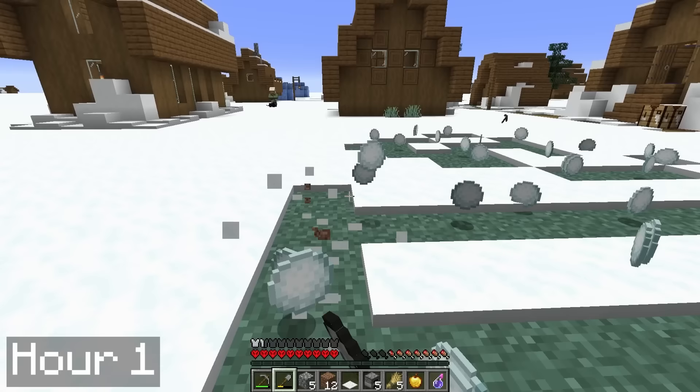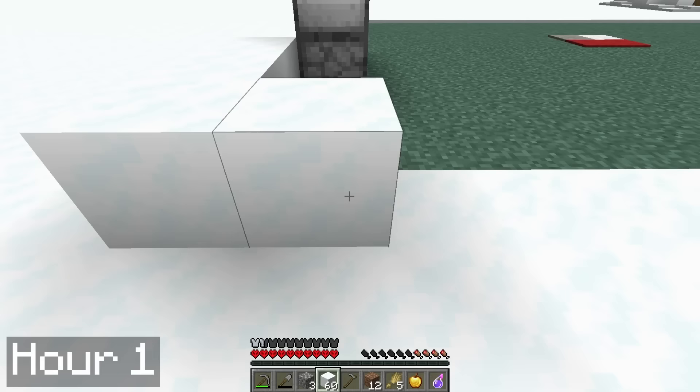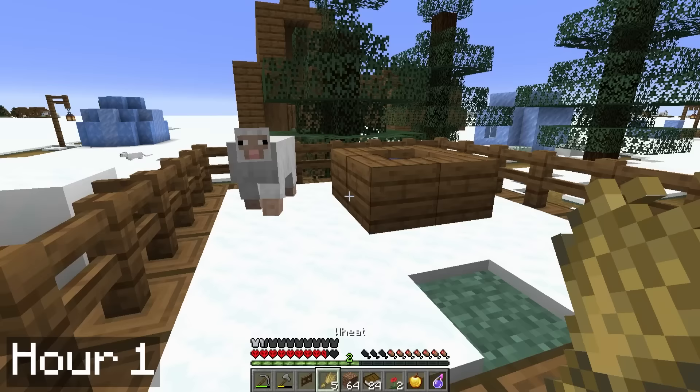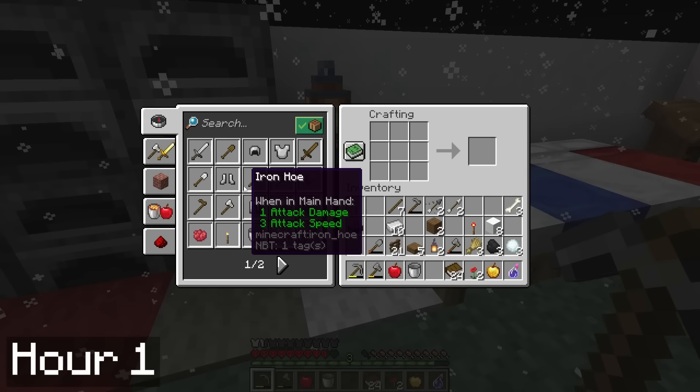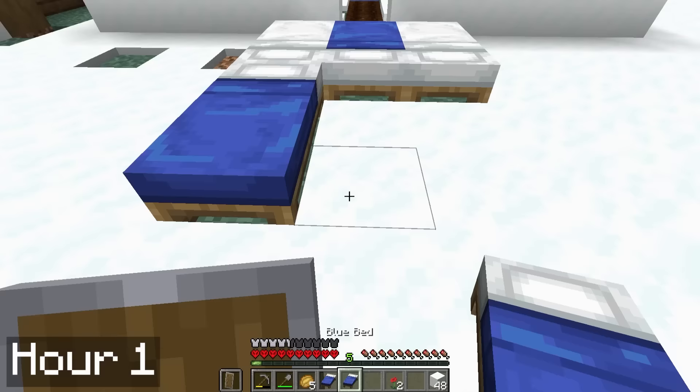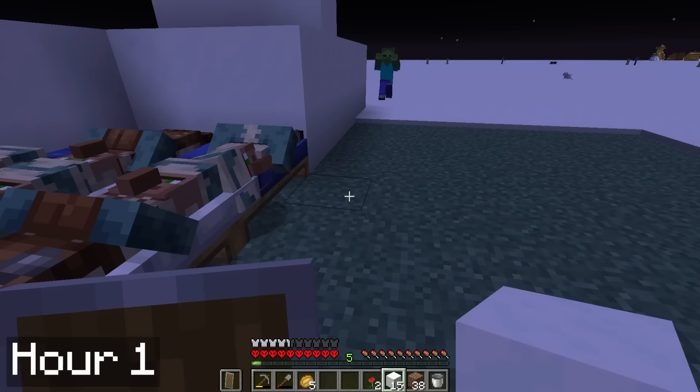I began mining a ton of snow to set up a little base for myself using snow blocks. After that, I started setting up a villager breeder so I can start breeding villagers before zombies kill them all. I made sure to capture some nearby sheep before they could run away, and I managed to craft an iron chest plate for myself. I got ambushed by a creeper shortly after. The next day I finished up the villager breeder, and the villagers ran right into it when it became night, which made my life nice and easy.